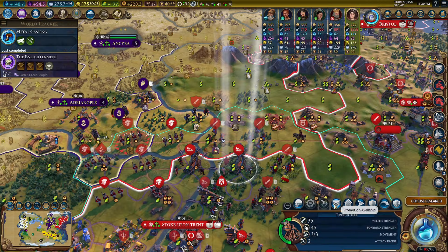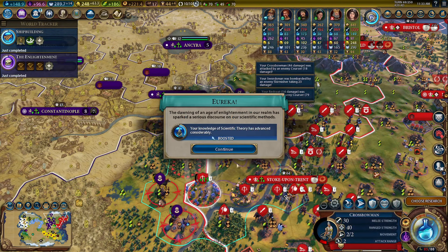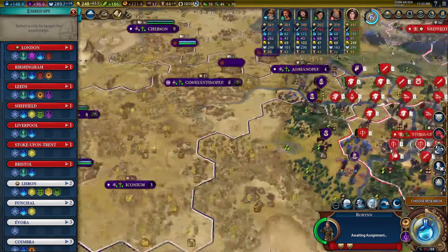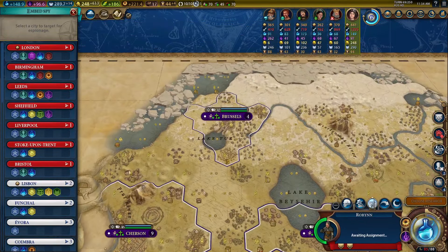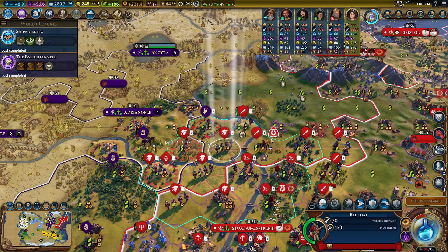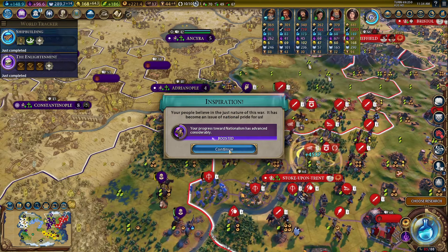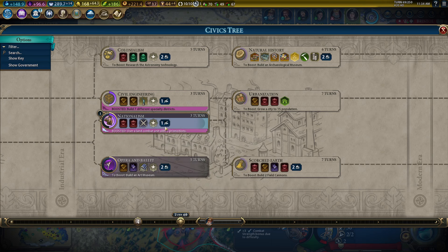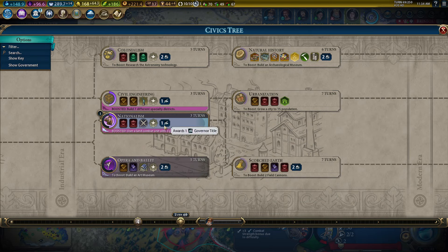We got bombards unlocked — get our military academy. Next turn we need to promote some bombards, that'll be important. This guy almost died — our crossbow — he's safe. We promoted him to plus ten on districts. Time to move in. Let's get our general up front. Now we can start moving our spy. We want the spy to be in a back city we're going to take last — ideally Brussels. We have our general up front. Let's promote our bombards. Oh, we boosted nationalism — on a land combat unit with three promotions. They changed this in BBG — this is much better! This used to be declare war using a casus belli, which is very hard to do early enough to get the boost.